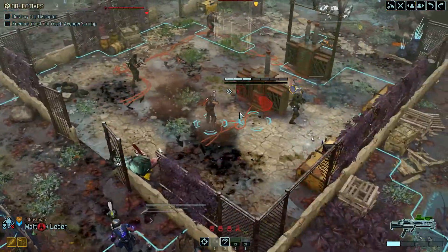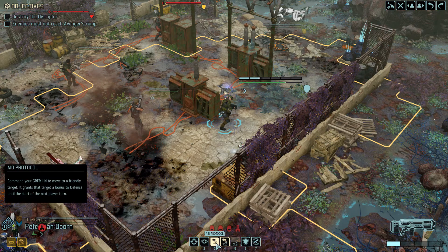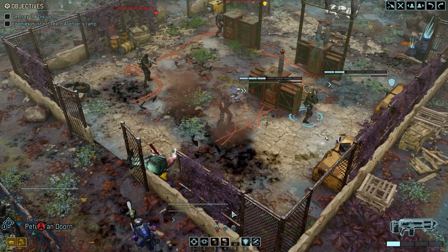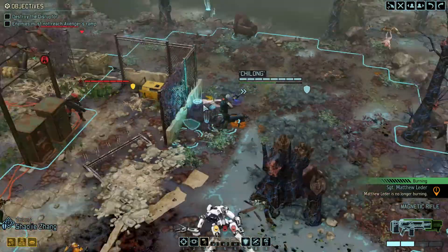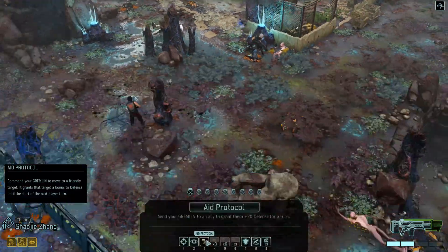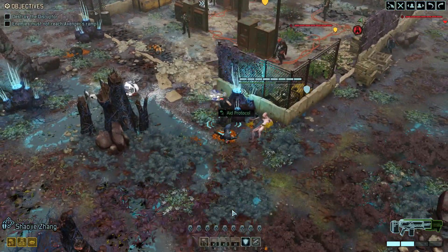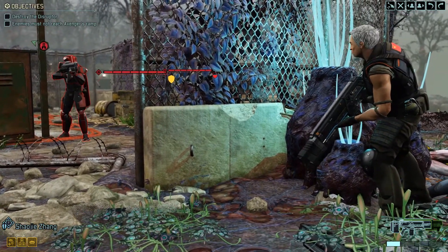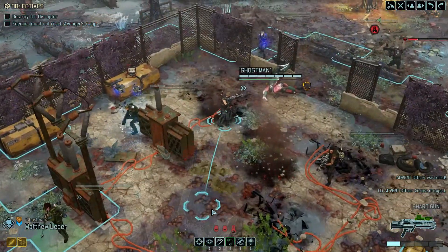I probably should have gone on Overwatch. Van Dorn, I need you to heal Ghost Man — get on the heals. No longer burning, back to full health. Life is good. Zhang, you have a 92% chance to hit this guy. What I need you to do is put Aid Protocol on the General, because he is the most wounded. Then get a solid hit with a 92% chance. Take the shot. That's a little more like it. Well done.